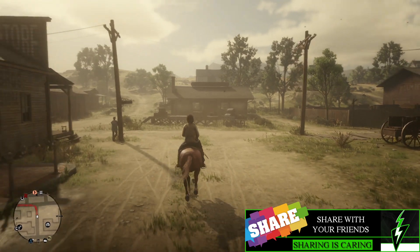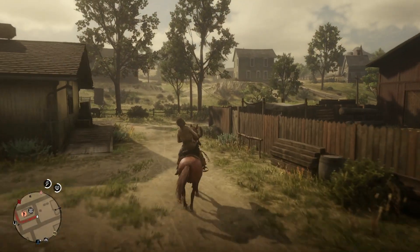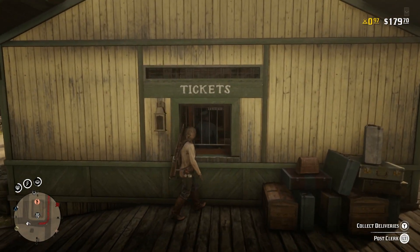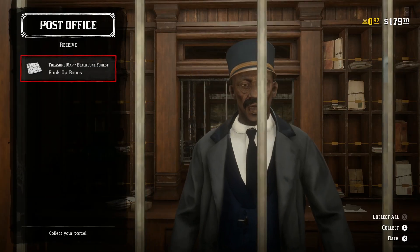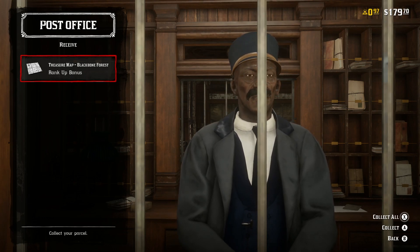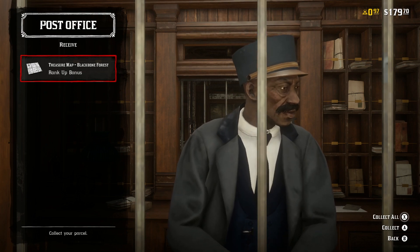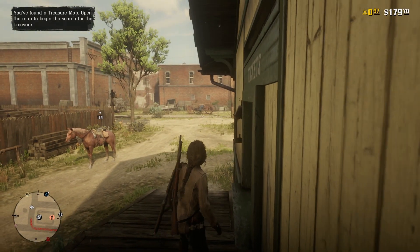The post office is right here in front of us. Let's grab this map — I'm not even sure which one this is going to be, but let's find out together. Let's talk to this gentleman and collect our deliveries. We got the Black Bone Forest rank-up bonus, so it's a rank-up bonus. I'm going to go ahead and collect this — it's going to give me the Black Bone Forest.